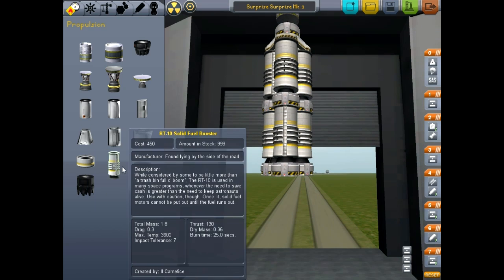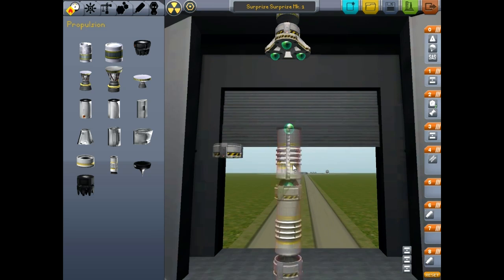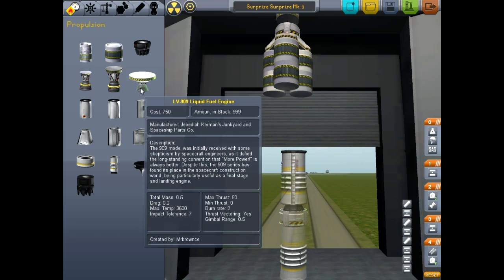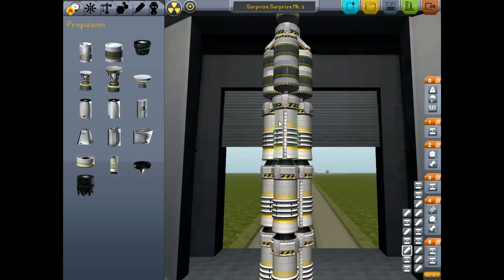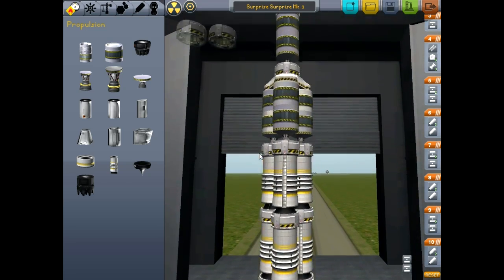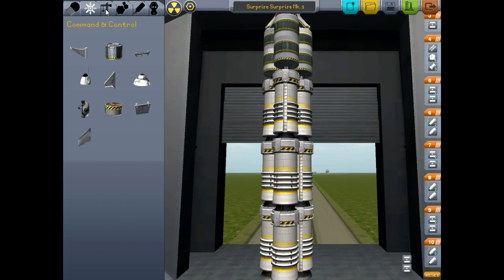We don't need a decoupler on top of a decoupler. What if we had like three solid fuel boosters, and then we put one set of like double liquid fuel tanks followed by liquid fuel engines. I kind of think that this might be too heavy to even lift off. This looks like a substantially bulky ship, but the solid fuel boosters are what we're going to look to for that.